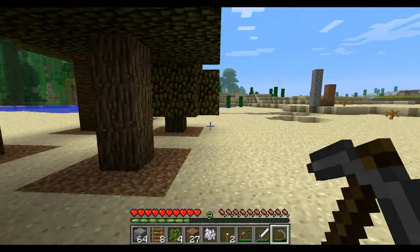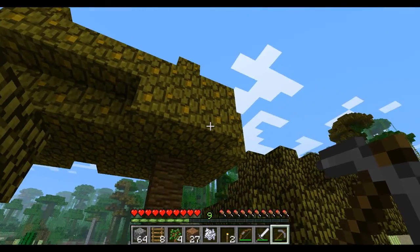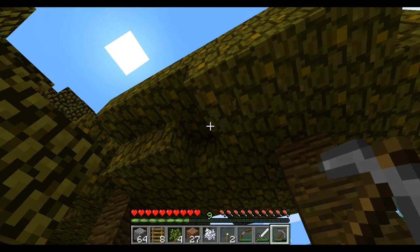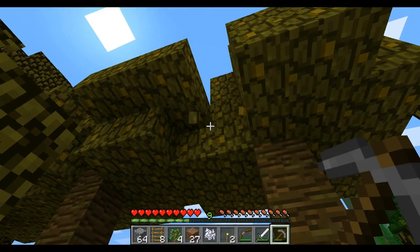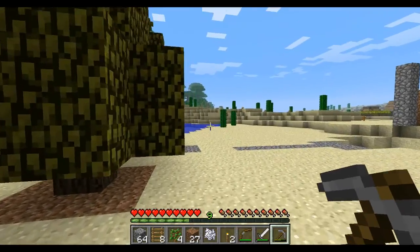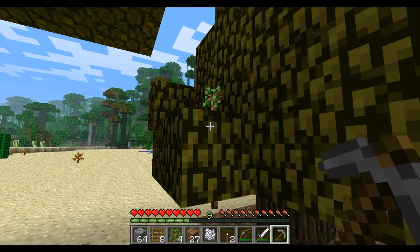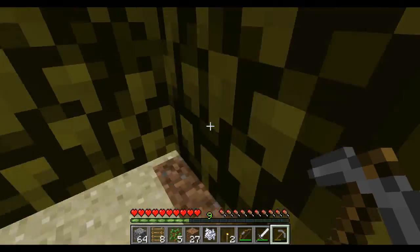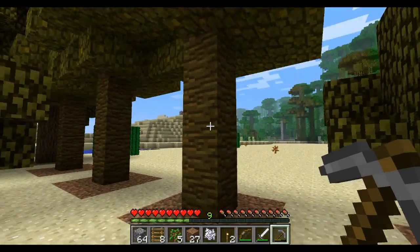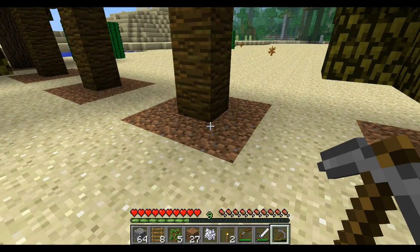Or farm trees. You can let these grow for a while and harvest them down. What you want to do is try to get saplings from the leaves when you cut the tree down. There's a sapling right there — see that? You pick that up and you can plant it later. So when you cut down a tree, you collect any saplings that drop from the leaves when you hit the leaves, and you can use that to replace the tree.